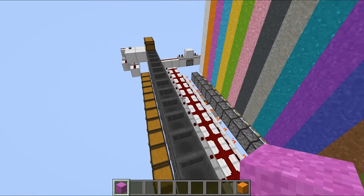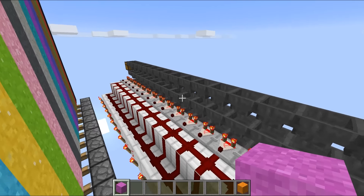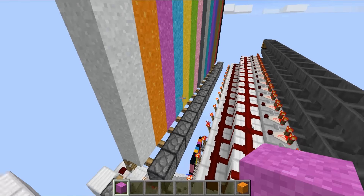This area right here is like the brain of the build, and you may recognize it because it's a sorting system. It's exactly the same sorting system that's inside my Hermitcraft base — it's probably in a lot of your bases as well — and this is actually what controls the entire printing system. So let me give you guys a quick example.